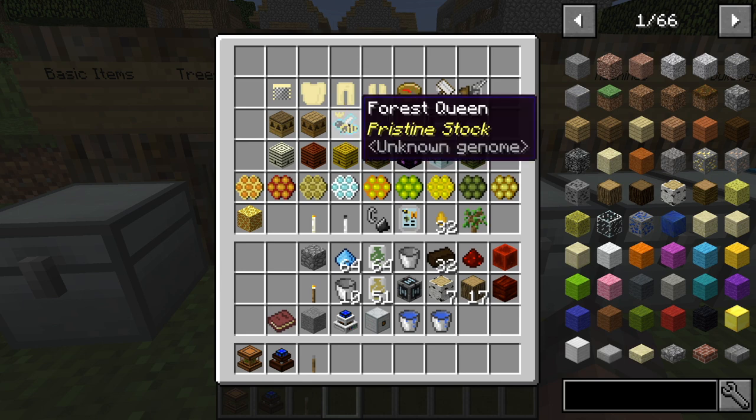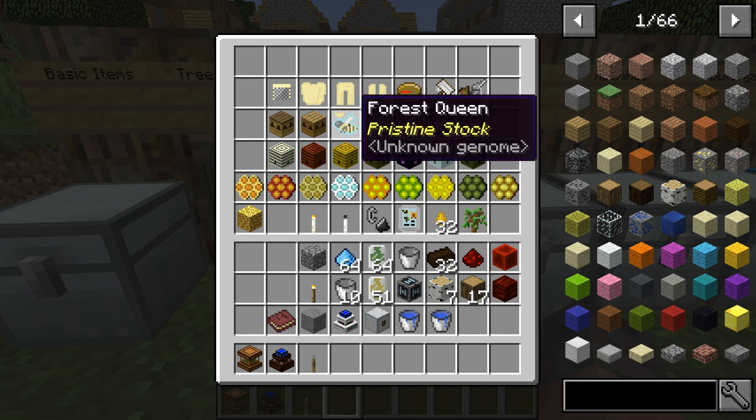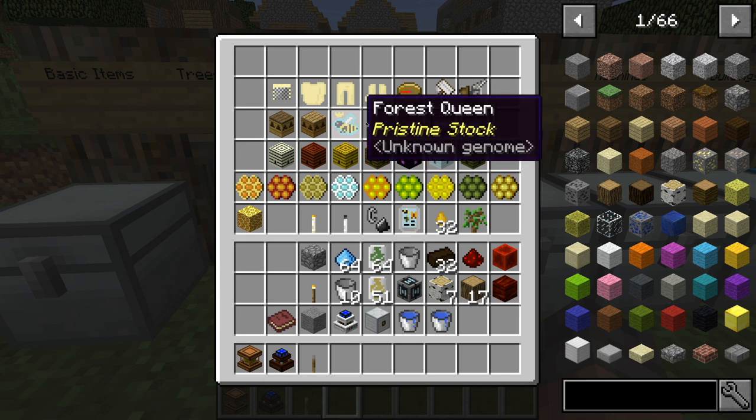Right here, I've got a basic forest queen. This is just the most generic queen you're going to find, especially before you start doing a bunch of mutations, which happen in these houses right here.